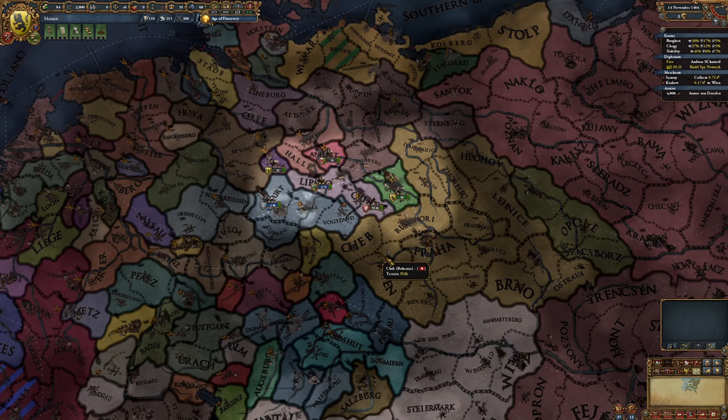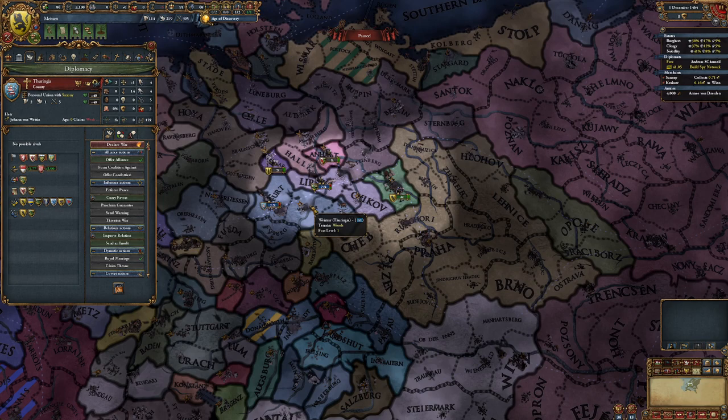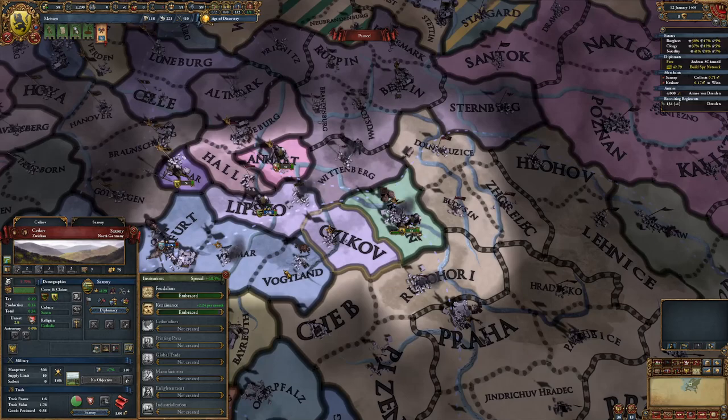There's that war done. Looks like they gave Wittenberg to Brandenburg. I also think they might have pillaged my capital. Our truce with Saxony is over now. We have a choice: we can either ally the Thuringians and fight the Saxons with them, or do it alone. No one would support my independence in the HRE, so I'm going to have to do this on my own.